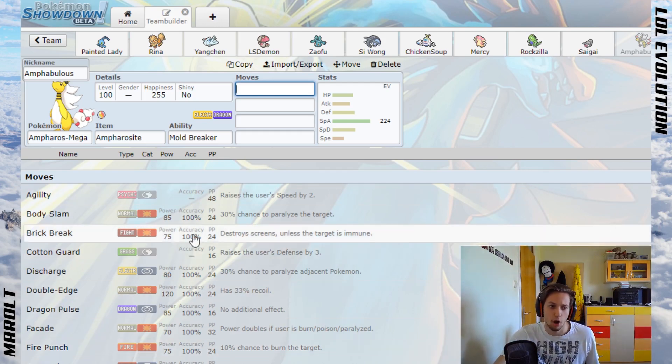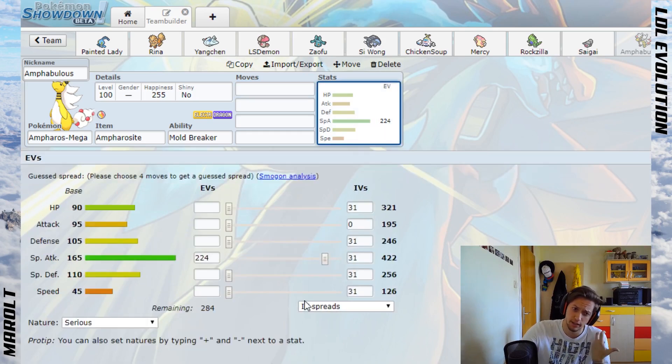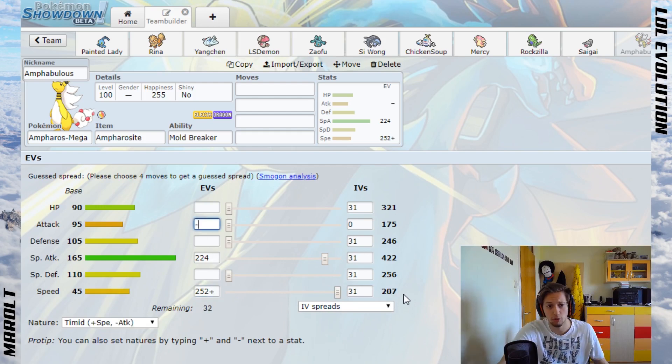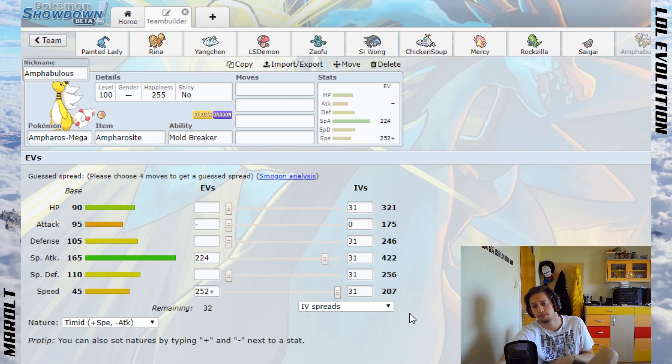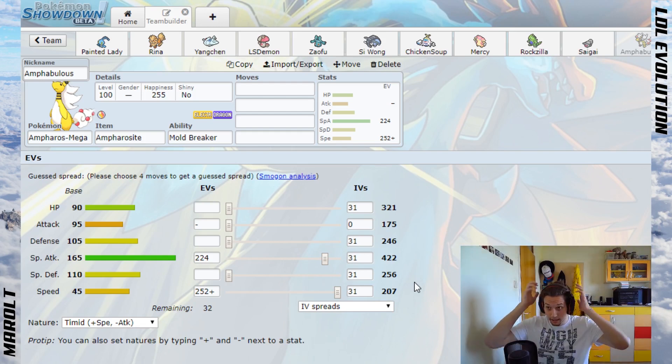In terms of offense, Mega Ampharos works better versus a bulky team — it has the power to slowly pick it apart or just destroy it outright. If you go versus hyper offense, I'd recommend an agility set. With Agility it's a slow mon, but you can outspeed quite a bit — like Tapu Koko, base 130s, maybe even base 135s like Mega Manectric.